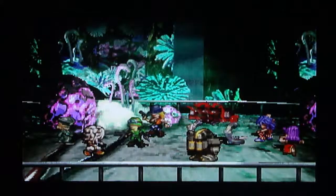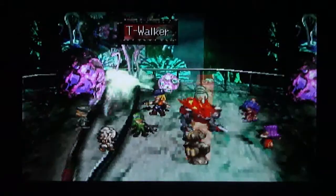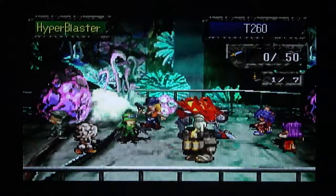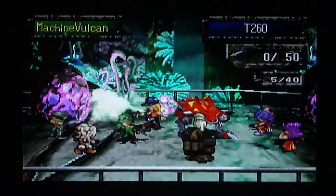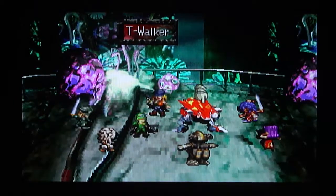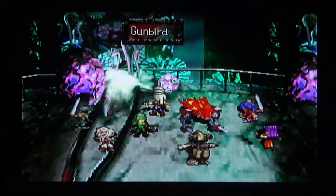Fight some enemies. These are just random enemies, but they're pretty cool. You got T-Walker, you got a Gunbird, and a Soldier. Gunbird and Soldier are pretty strong human-type enemies. They can drop some pretty good stuff and they have a lot of XP — credits.